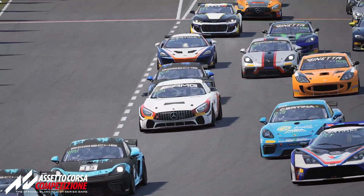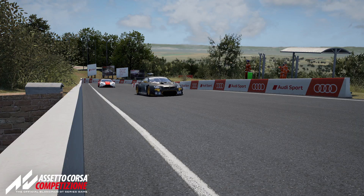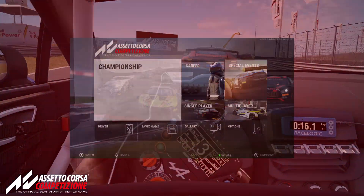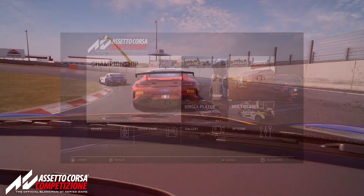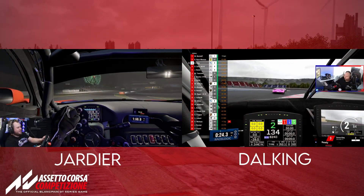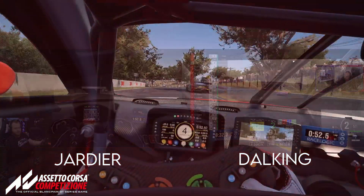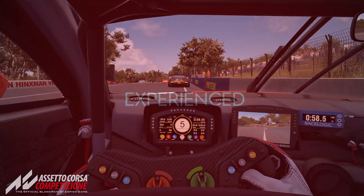The graphics in Assetto Corsa Competizione are absolutely stunning and the physics for all of the cars feel pretty fantastic. There is a massive community around it and you will always get an online race. If you're feeling nervous about online racing, you can do offline racing with AI. I would also recommend going and watching Jardier and Dal King — these two racing drivers are phenomenally fast and their streams offer great insight on how to keep the car under control and how to get the most out of your lap time.